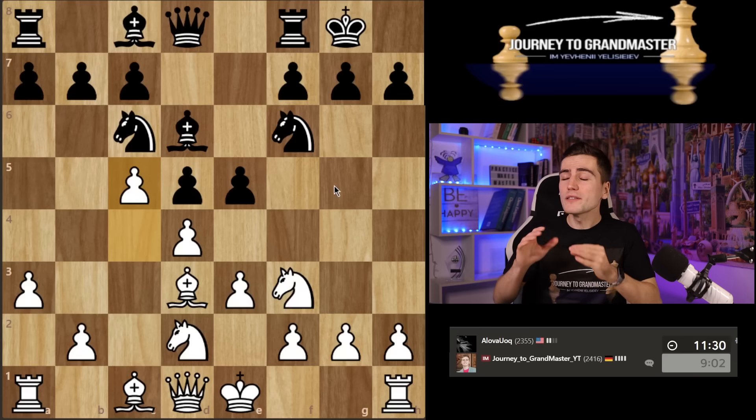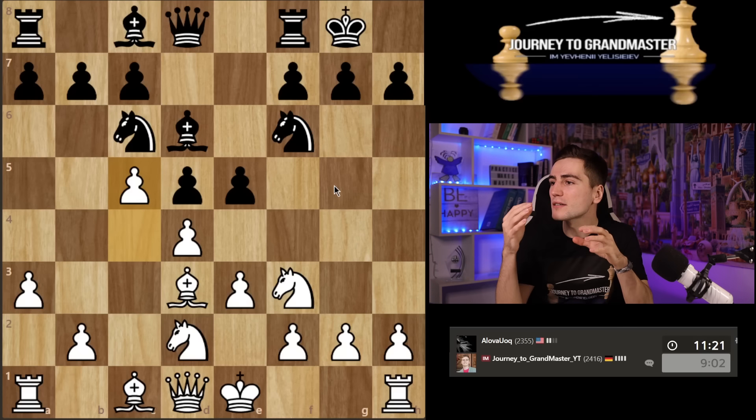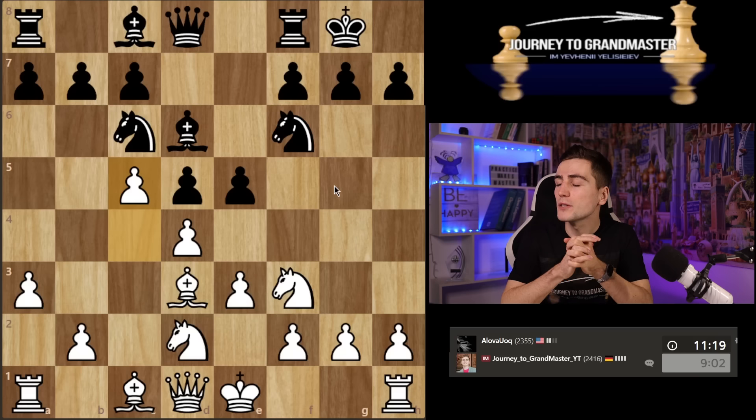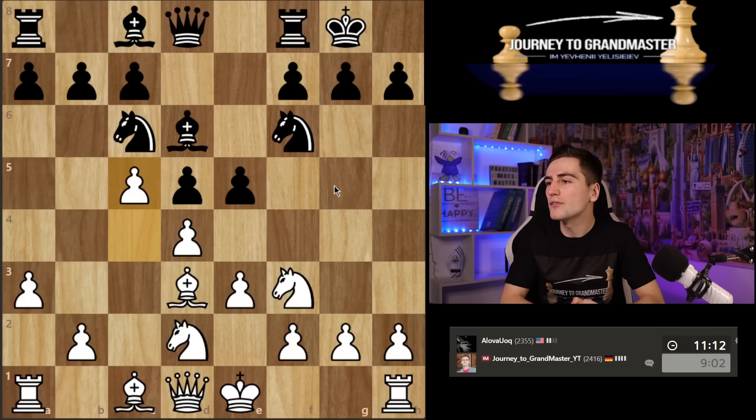It's always great to put some pressure on your opponent, to ask questions, to make it more complicated for him to take decisions. That is what I'm always trying to achieve with my play. Let's see whether our opponent can solve all the issues. He is pretty strong — 2355 from the United States of America.